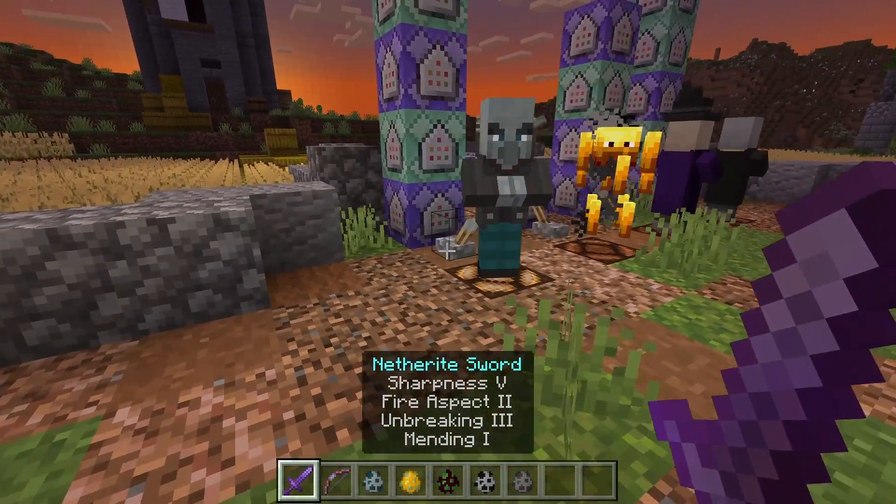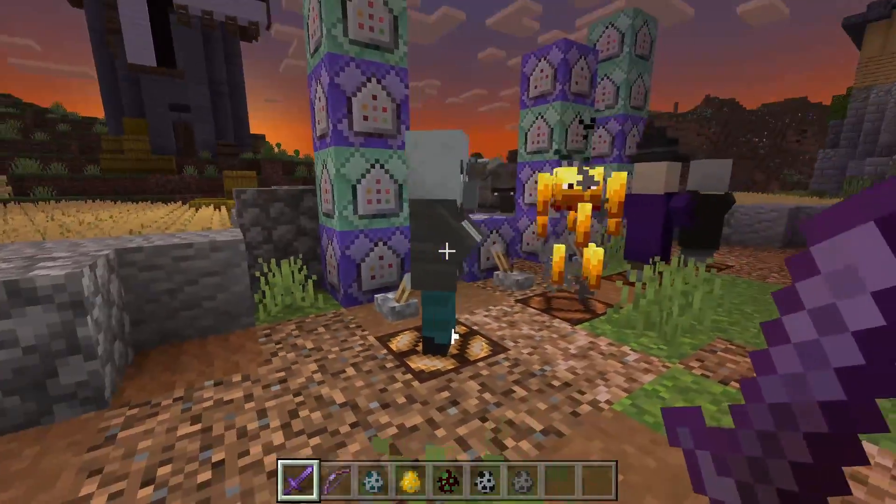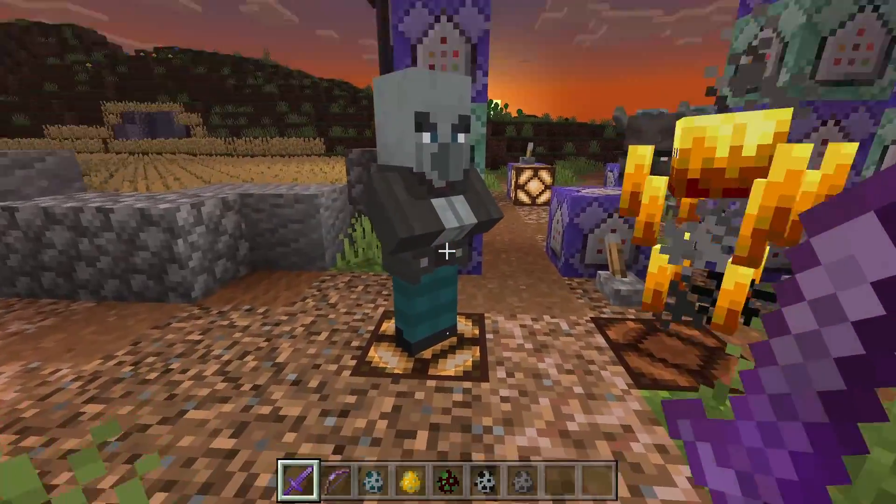It is on a cooldown as well, so that way there's not going to be an infinite number of traps, and if he's already near a trap it's not going to summon another one. This way it makes him a lot more dangerous.